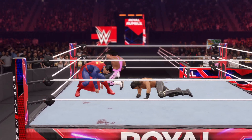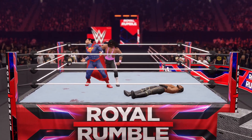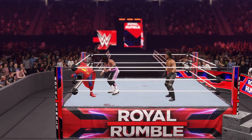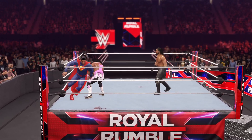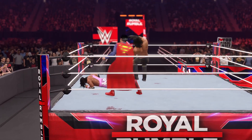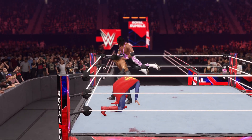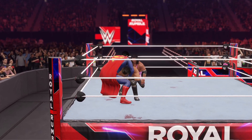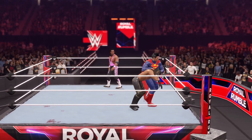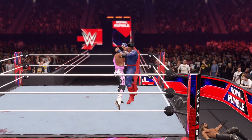Dominating cross body. Knee right to the gut — vicious running knee lift. Real European uppercut — and Bret suddenly finding himself in a precarious position. The Hitman simply overwhelmed by that one. Big boot connects — crash landing on the outside. That's been eliminated.